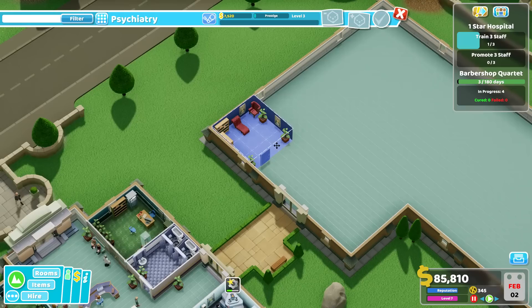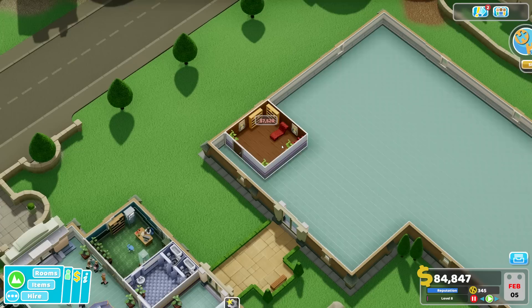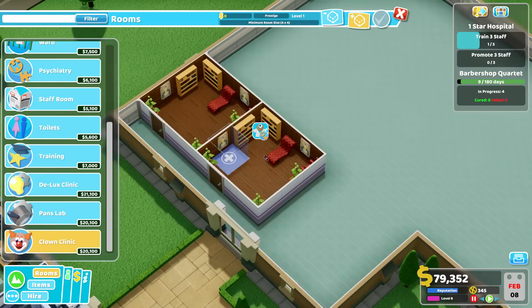Let's put the psychiatry over here — probably something like that is the best idea. So we have that and let's have it a second time here. Perhaps it doesn't look the best but it's still perfectly fine. New illness: Muckstar discovered. And clown clinic — we can probably build the clown clinic now, right? Yeah, there it is.